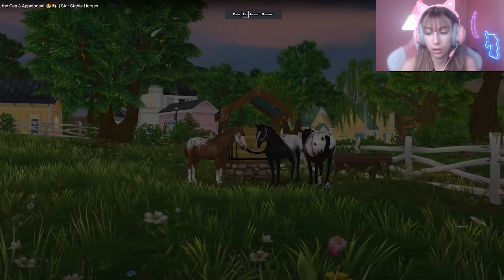Hey everyone, welcome back to yet another Star Stable video! As always, please be sure to like and subscribe if you haven't already, as it truly does make my day. Today besties, it's the moment we have all been waiting for — the Star Stable trailer of the Appaloosas has been released! The Gen 3 Appaloosa horses are coming to Star Stable this week, so let's take a look at the trailer and see what they're all about.